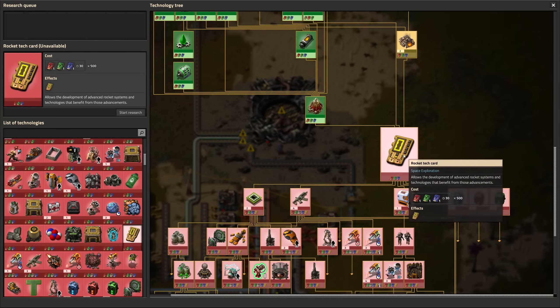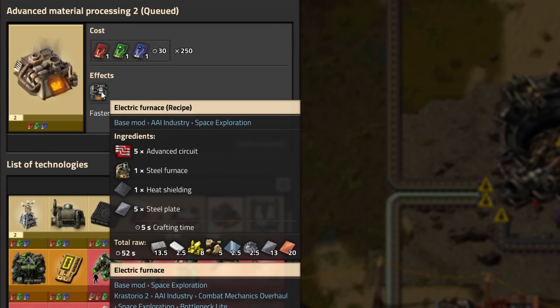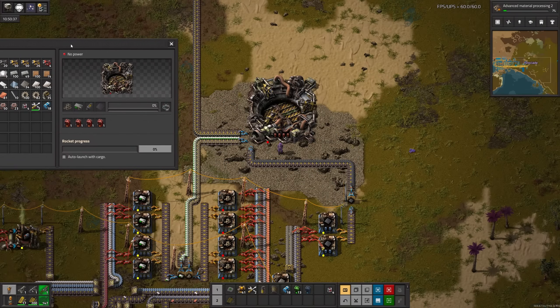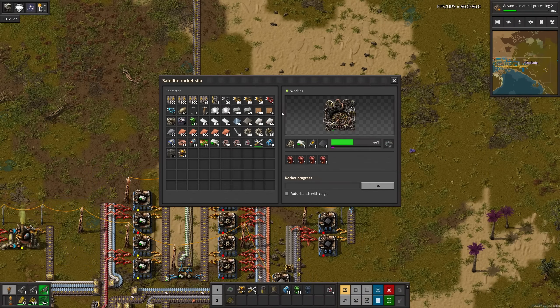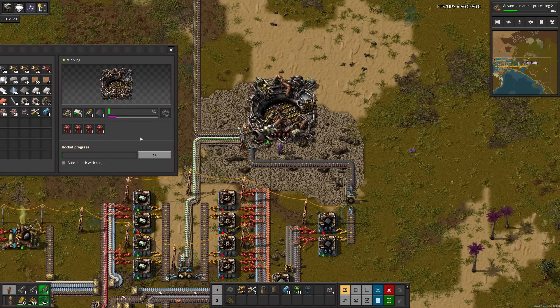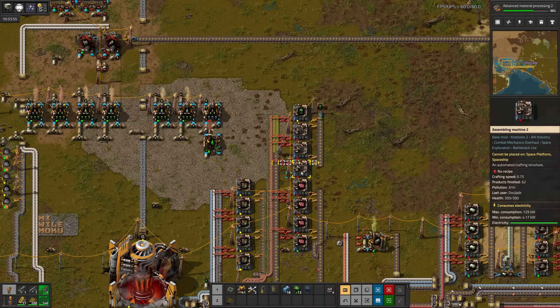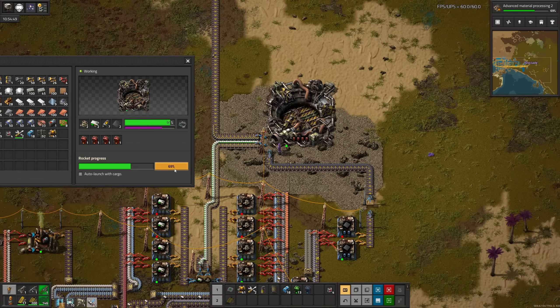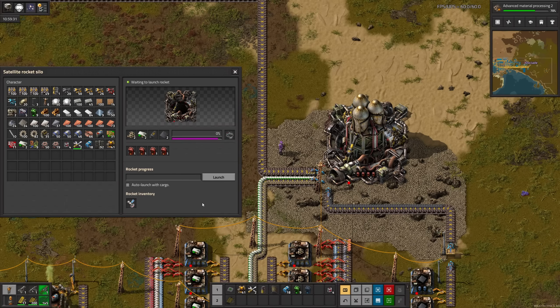After the rocket silo, the only prerequisite for yellow science left is electric furnaces, which needs steel furnaces and heat shielding. With all four modules, let's plug in the silo. While that builds, time to make a satellite — the ingredients aren't too weird, so I can just run around and grab them. A bit later — there's the rocket. Let's launch that sucker.